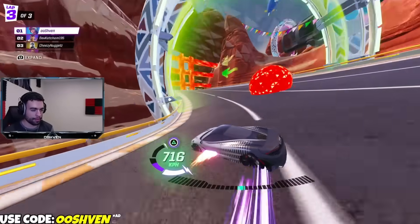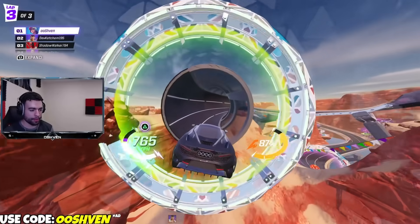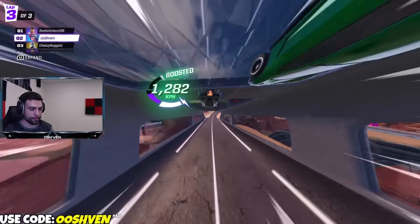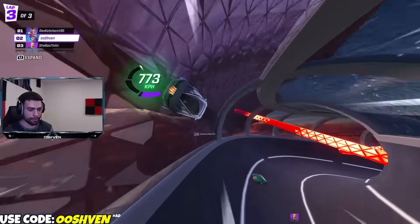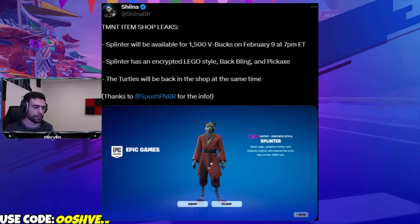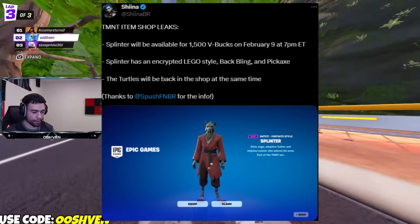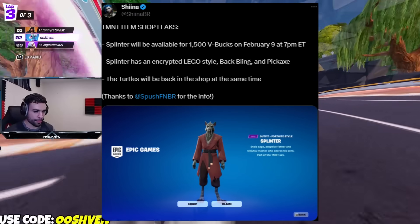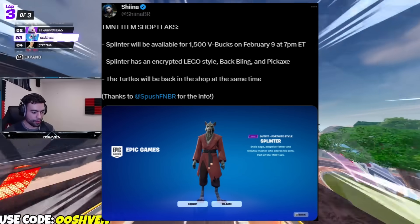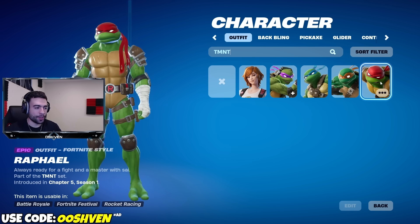We have some news about Teenage Mutant Ninja Turtles — the recent update brought the brand new TMNT collab into Fortnite. We have some item shop leaks, and we're going to be getting the free battle pass. During this collab, we're also getting Splinter, available for 1,500 V-Bucks on February 9th when the item shop changes. There will also be a Lego version of Splinter. The OG Ninja Turtles skins are coming back on the same day as Splinter.